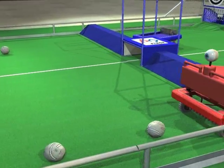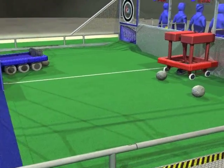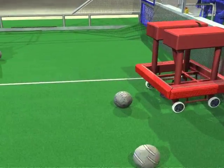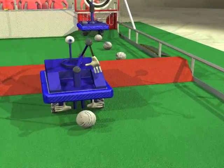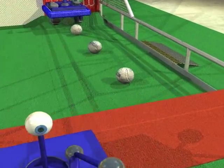Each alliance starts with one of their robots in each zone on their side of the field. One ball is placed in the zone closest to their goal, two balls go in the middle zone, and three balls go in the zone at the far end of the field.